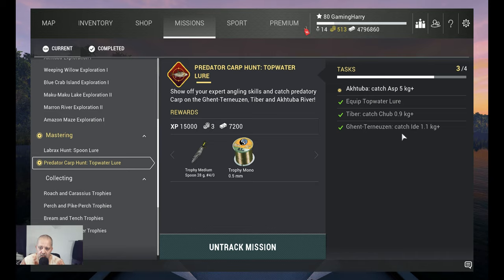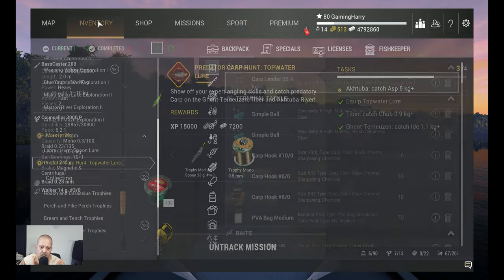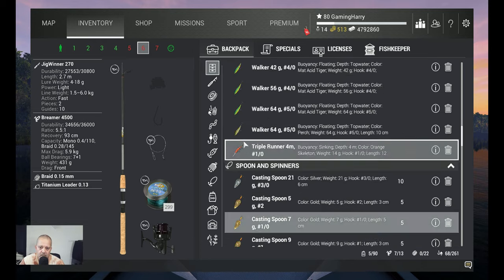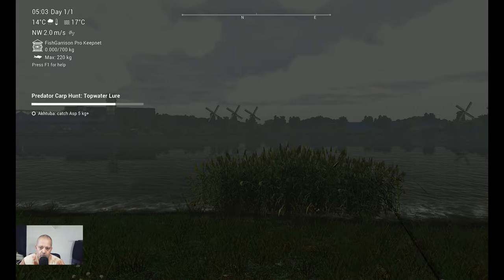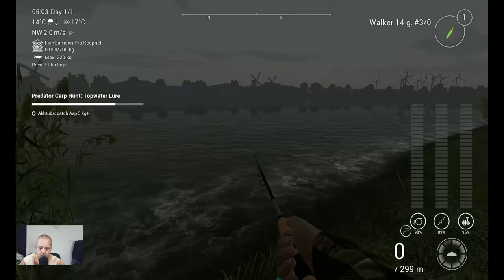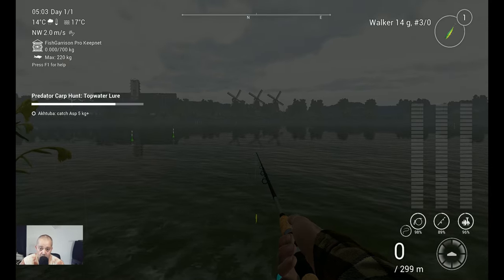We are at Ghent-Terneuzen Canal. Here we need to catch the Ide at 1.1 kilograms. Like I said before, I'm going to use the Jig Winner setup with the same Walker 14 grams Trio — just because I need to throw further. We are going to start here at Urban Paradise and then go to the water over here. This is where you want to throw. Watch how I catch them and I'll be back with the marker and the time.